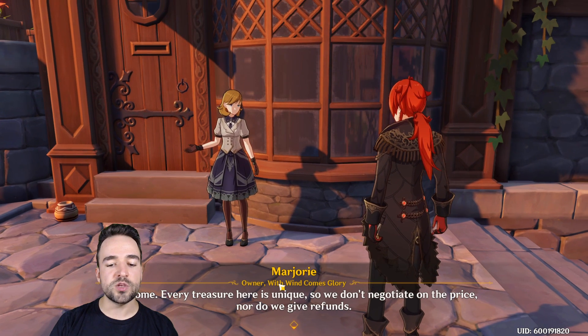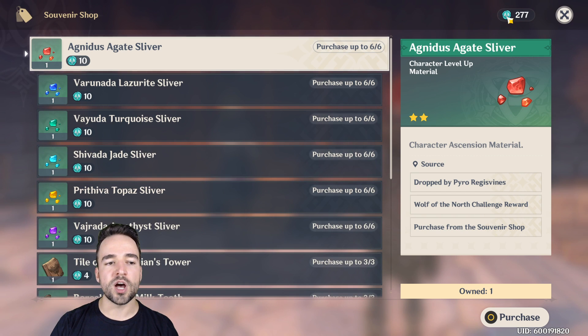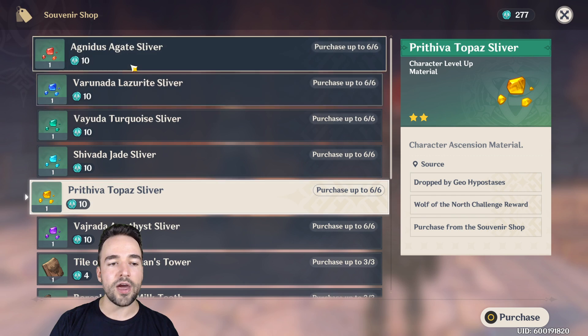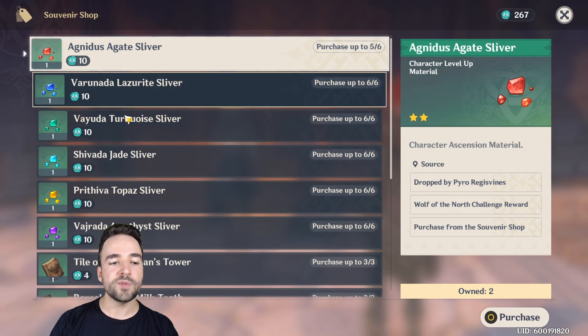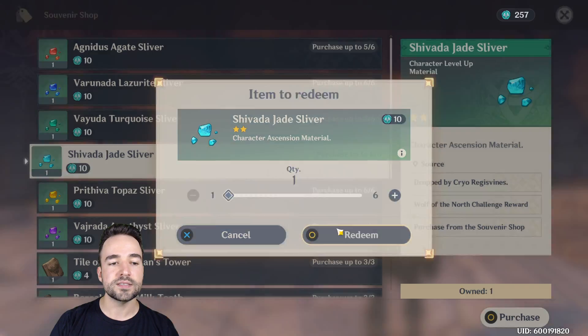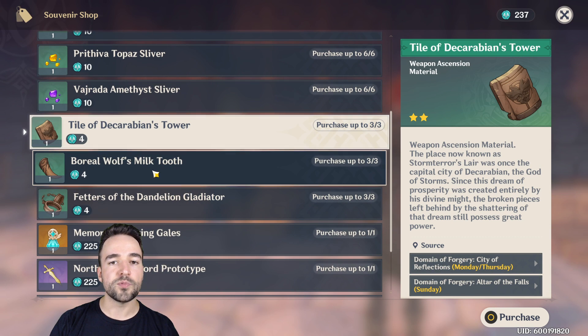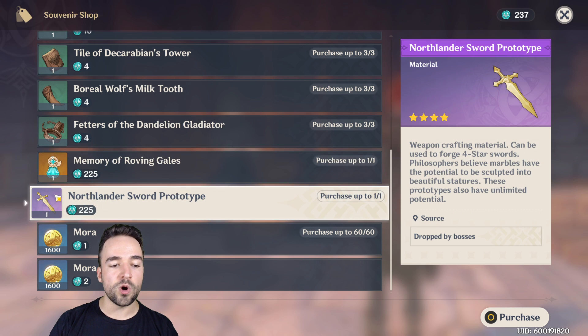Vendors with a gem icon in the city have special currency and special items. The currency you gather from almost every content in the game, so don't be afraid to spend it. They sell character enhancement materials and weapon upgrade items. You can also buy a four-star prototype to craft a weapon. We have a video in the description showing the location of these vendors around the world — there's another vendor in the second city that sells prototypes for every weapon type, not only swords.